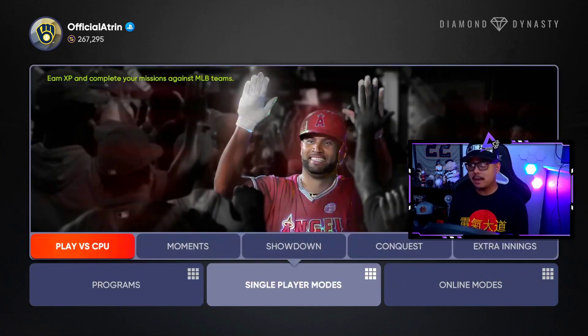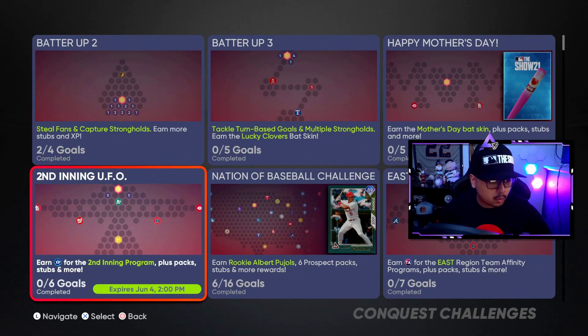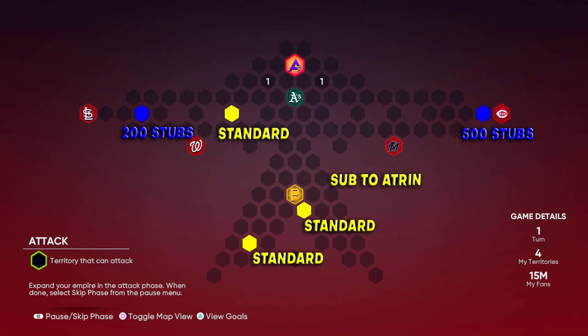All right, let's get back to what you guys are actually here for. We're going to bring up the map real quick. It's not a very good map but you get three free standard packs and 700 total stubs if you finish up the whole thing. Actually you get two more if you do the missions as well, so five total show packs and 700 stubs. There's really no single best way to do this.